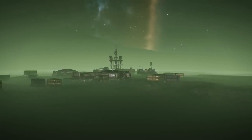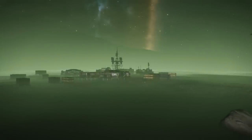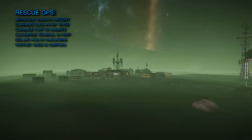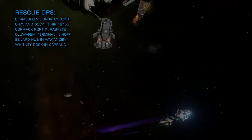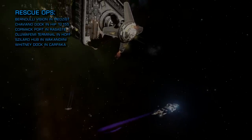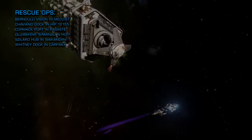The following stations were attacked by Thargoids this week and are currently on fire, subject to ongoing rescue operations: Benulli Vision in Medzist, Chaviano Dock in HIP 12155, Cormac Port in Razast, Oluwafemi Terminal in Hof, Zillard Hub in Wakandini, and Whitney Dock in Karpaka.